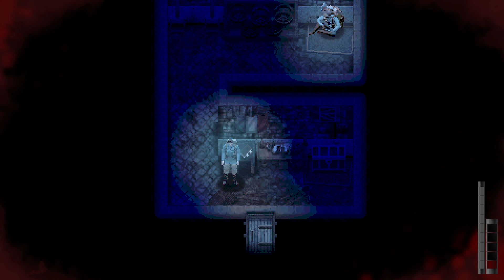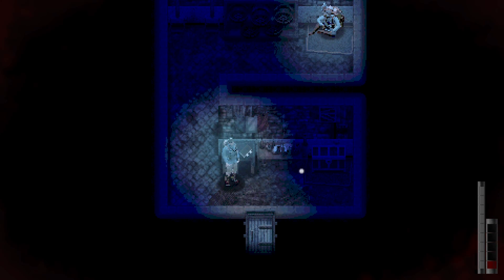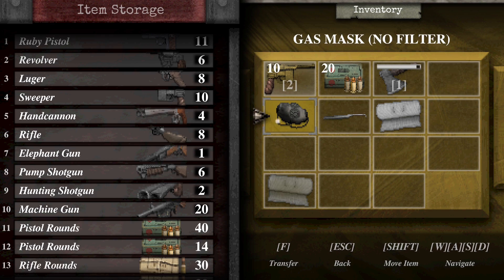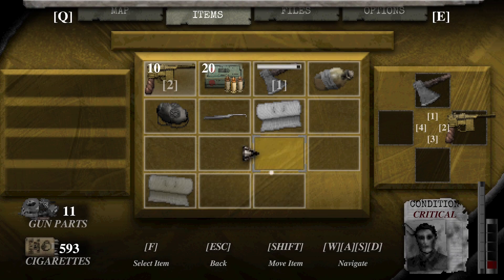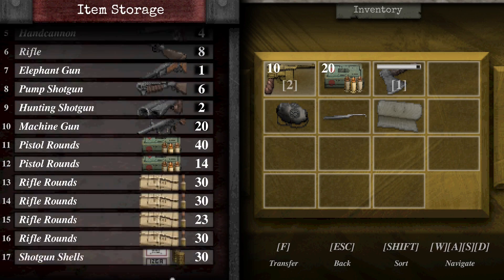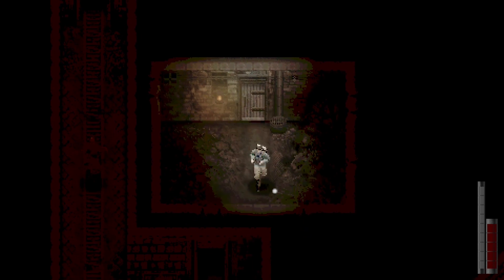Hey guys, welcome back to the channel. It's okay, y'all — today another episode of Conscript. My goal today is to continue exploring Fort Vaux, and hopefully we can get through here, but I have a feeling this place is just way too big to explore in one episode. I also want to heal myself up, so I'm going to offload a couple of items. I'll keep the lockpick on us. We need a chemical fluid so we can combine that all together — go ahead and use the bandage, then combine these two. Now we're going downstairs. It's really dark and hard to see, so we need to find the torch right there. We'll take the torch and assign it to four.